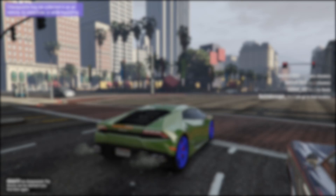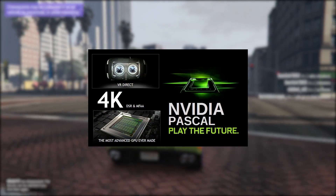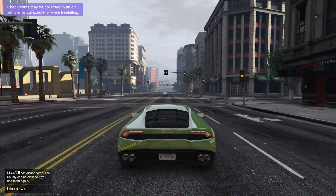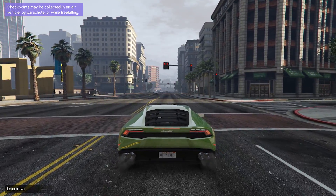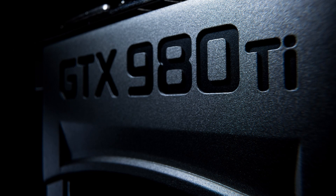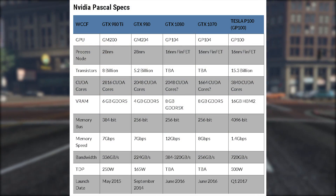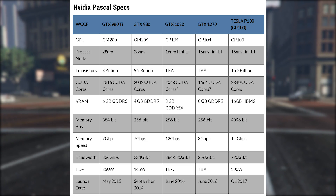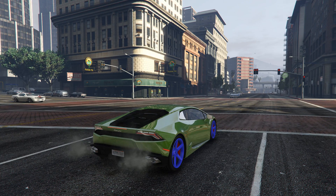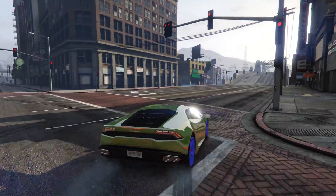There's been a new graphics card coming out that's supposedly the ultimate 4K graphics card to run 60 frames per second steady at ultra in GTA 5 — finally a single card that can run it. It's rumored to be the 1080 and supposed to have 8 gigs of memory, twice the performance of a 980 TI, around the same price point, and actually uses half the wattage of two 980s.